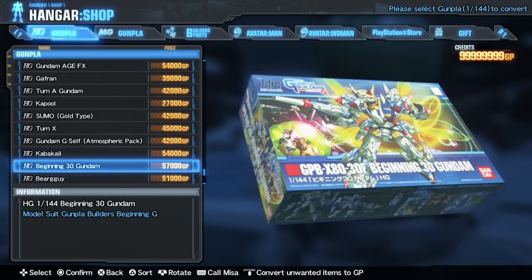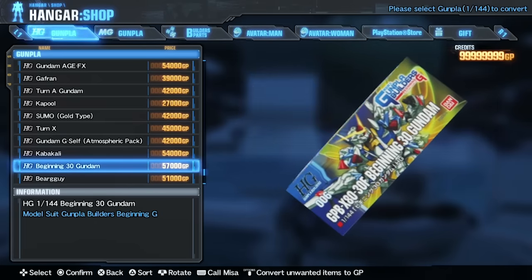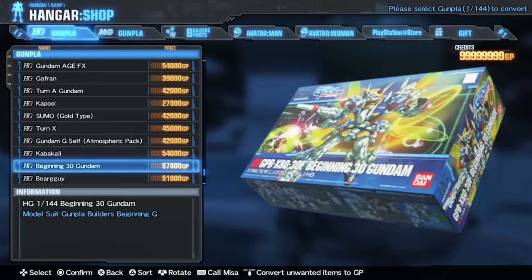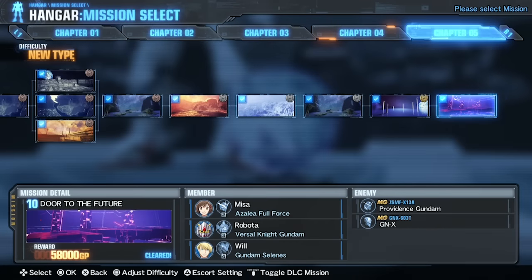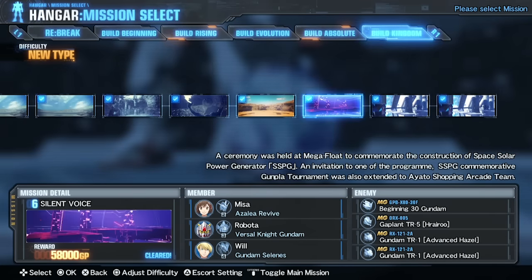You can buy the Beginning 30 Gundam in HG scale once you've gathered enough of the relevant HG parts. Like most DLC suits, you cannot derive it from anything, but you can find the Beginning 30 Gundam in DLC 6, Mission 6 as a boss enemy.